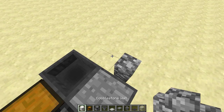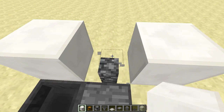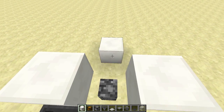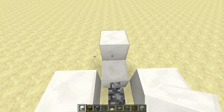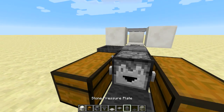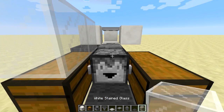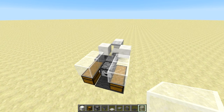Then we need to place a cobblestone wall and place some blocks around it — those need to be solid blocks. Destroy the blocks below. Then place three blocks in such a fashion, destroy the bottom back block, then place an iron trapdoor. Lastly, add two glass blocks on both of our double chests, and that is it for step one.